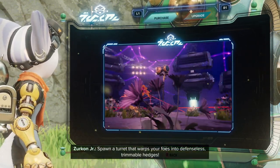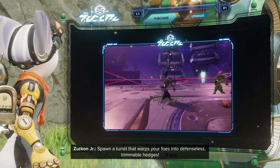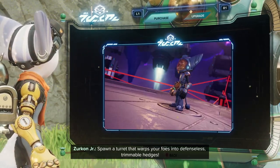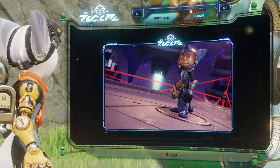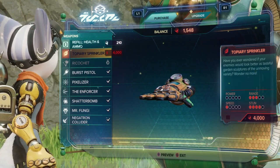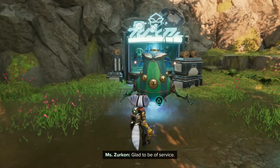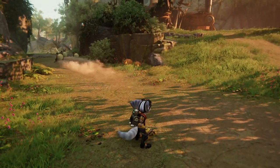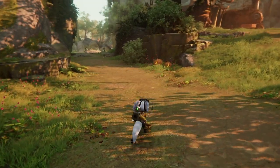Oh, so this is the mini turret. Instead of damage, it freezes them. I bet upgrading it makes it do damage. That's cool, I do want that. Too bad you can't have it — not enough bolts. Oh that's so cute. Those are totally from Uzla — this is totally from that level.